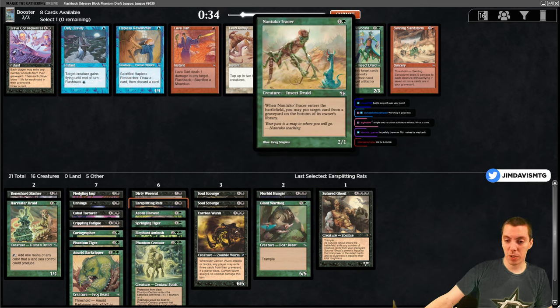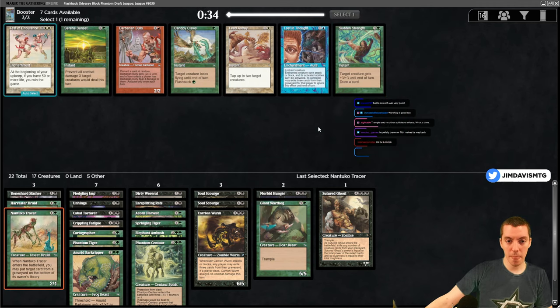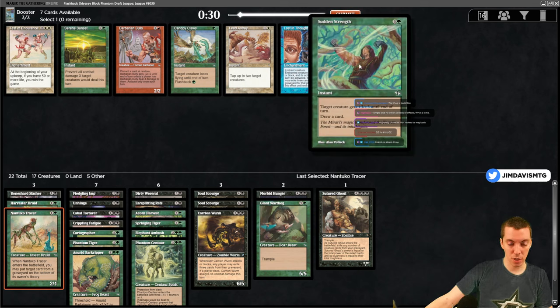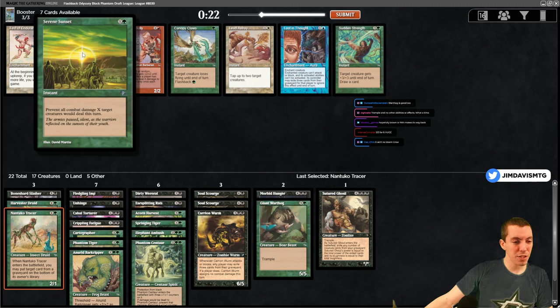Nantuku Tracer - when it ETBs put a card from a graveyard on the bottom of a library. Null Mage Advocate returns two cards to kill an artifact or enchantment - take a two-drop. Sudden Strength tables - pretty good, just a giant growth cantrip, overcosted but a two-for-one. Serene Sunset - all combat damage X target creatures are dealing is prevented. I don't remember this card being good. Sudden Strength is pretty solid.